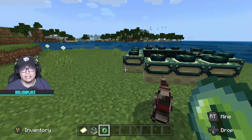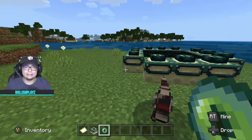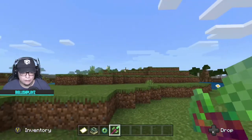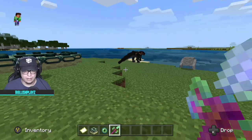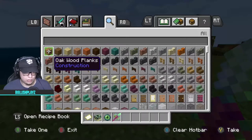I'm going to be using all the Crazy Craft staffs against the ender dragon. As you guys should know, some staffs just turn entities into random things. For today's video I'm focusing on the arbor staff. With the arbor staff, any entity within 20 blocks turns into a tree — bam! Wow, look at that.